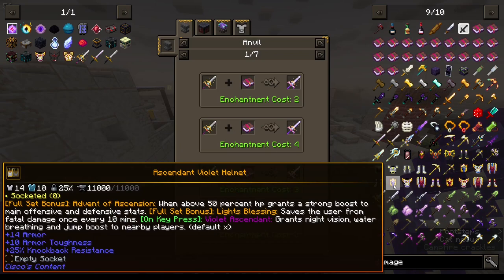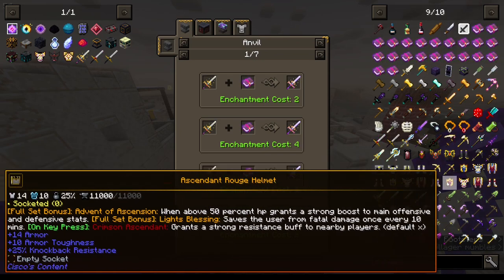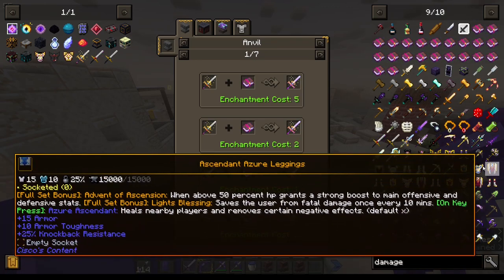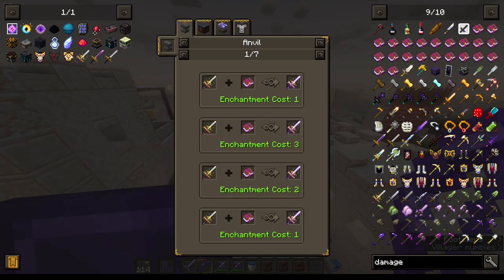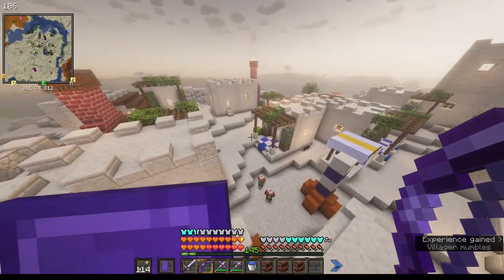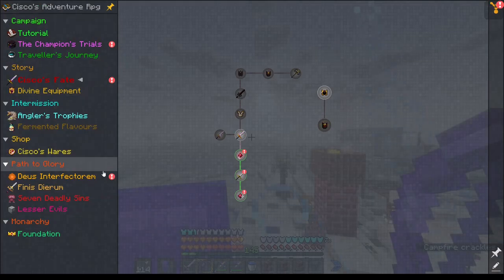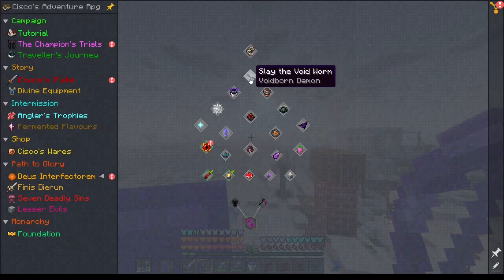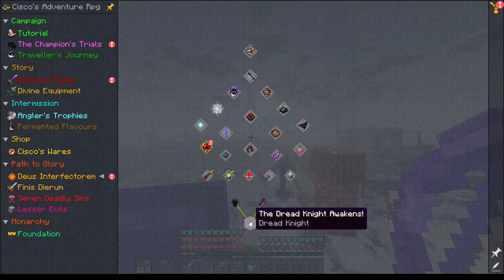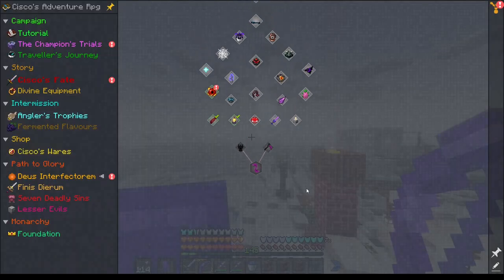Ascendant Violet versus Ascendant Rogue is just a bonus difference — same stats, just fewer sockets for some of them. We need to kill a bunch of stuff for that. It's looking like the sun's finally going down — it's been daytime. Great Night awakens.